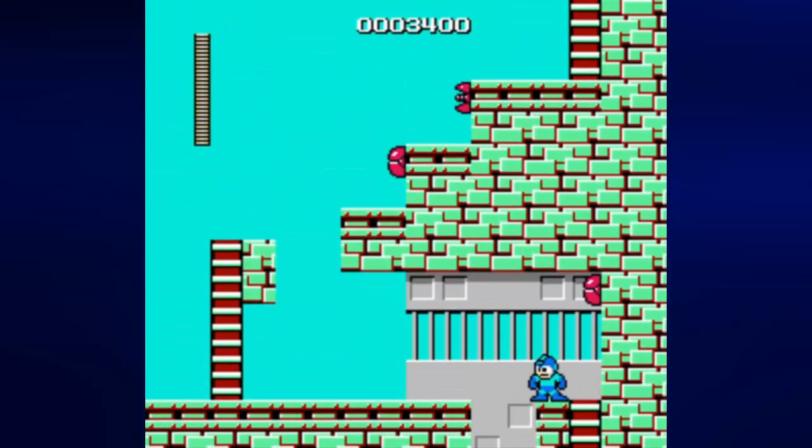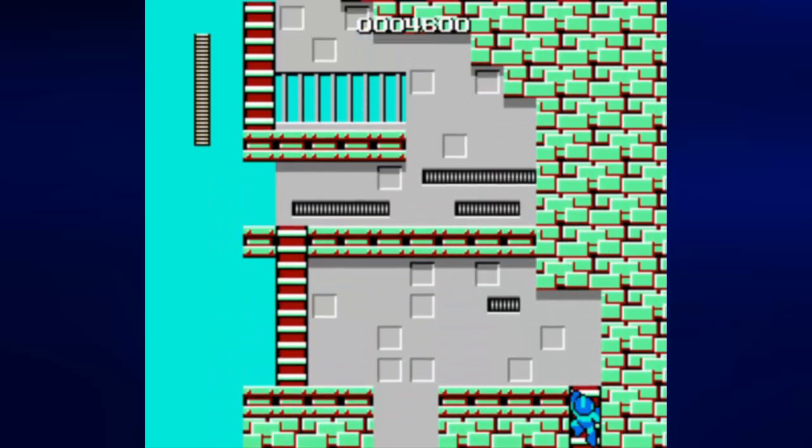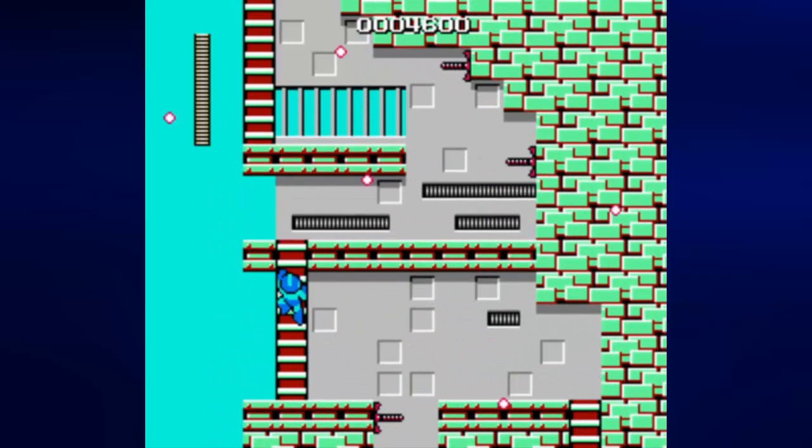You can shoot at an angle but only the weapon you have equipped allows for it. It's pretty obvious that you need to avoid getting shot at. You only have a limited amount of energy as shown in the upper left corner — that little set of yellow lines is how much energy you have left. If you lose all that energy, you're obviously going to lose a life. Enemies will knock you back a little bit when they hit you.